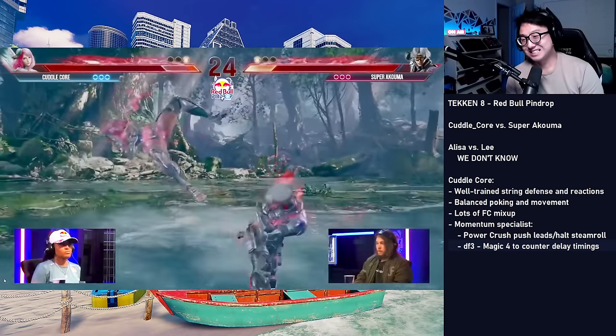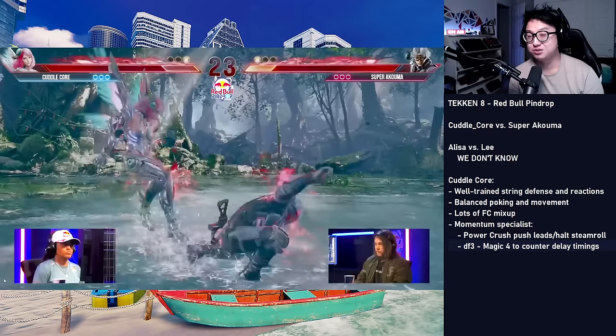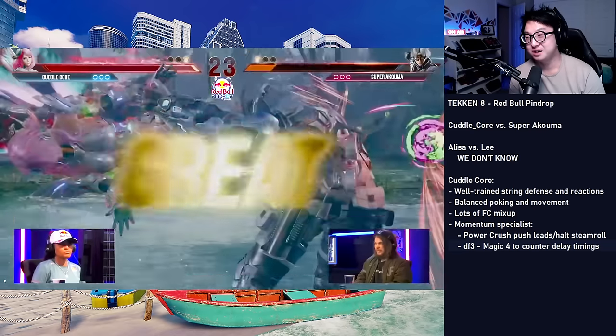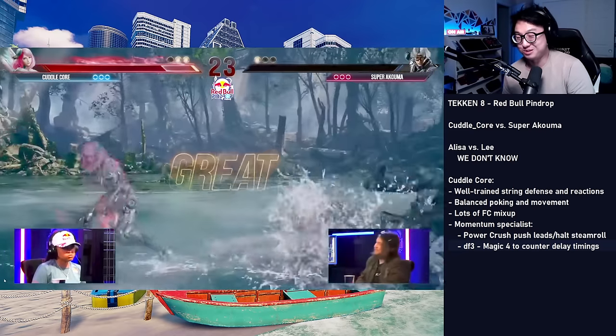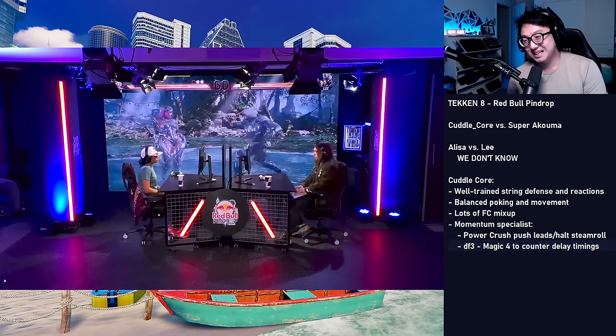Amazing awareness — look at this. Knocked down, one hit will kill. It makes so much sense to go for a low because the spring kick in this game doesn't kill anymore. But Elisa has her unique fly out of lying down, and it one-shots Super Akuma. She takes a breath. Super Akuma's laughing. That was incredible.